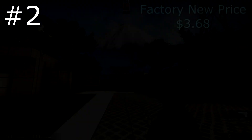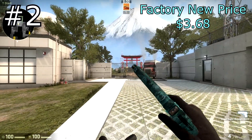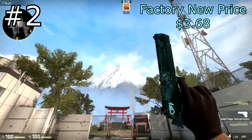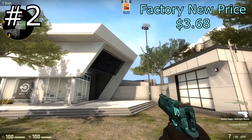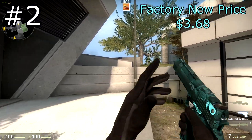Coming in at number two is the Desert Eagle Midnight Storm. This is personally one of my favorite eagle skins — I definitely think it's in the top five eagle skins in the game, even though it's only an industrial grade eagle. This is the one that I use. It was also added in the Bloodhound update. Most of these nice new industrial grade and consumer grade skins were added in the Bloodhound update, and this is definitely one of the best ones.